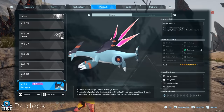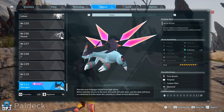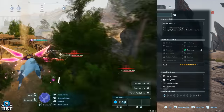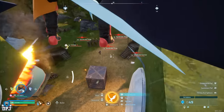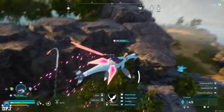First, we'll start with Jet Dragon, which is just unreal. This dragon-like flying mount is probably the best pal in this game. Once you capture it, it becomes a flyable mount where you can actually shoot missiles off its back. It's unbelievably fast — fastest in the game without a shadow of a doubt.